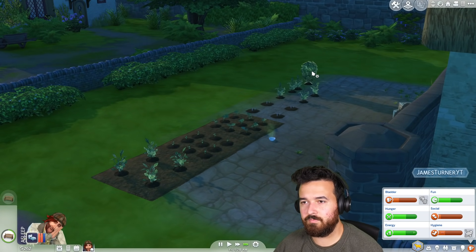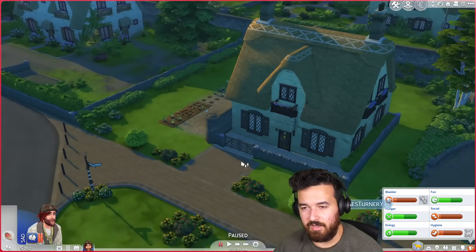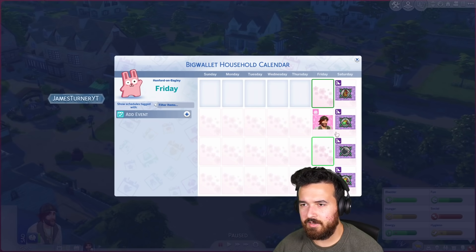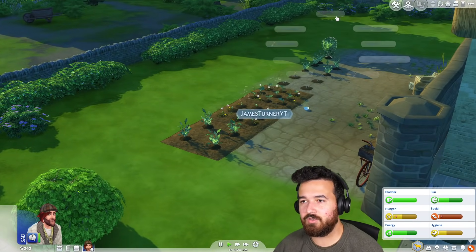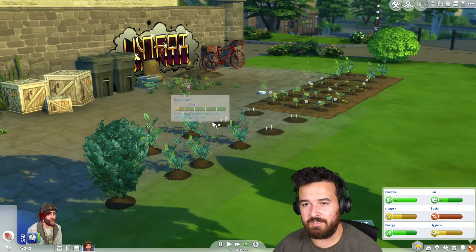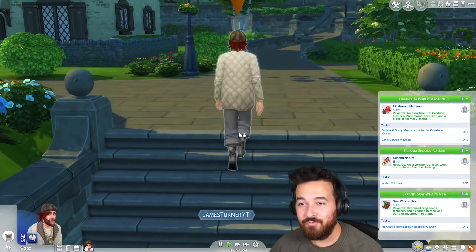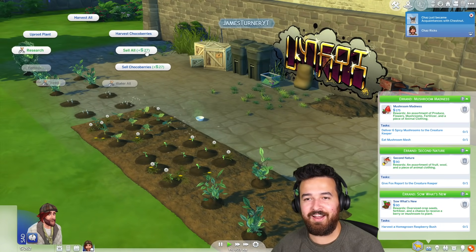Maybe by morning this chocoberry bush will have a harvest. What happened to my beautiful plants? It is harvestable! Let's go use the bathroom first. Use bathroom — I'll just use it a couple more times to get my hygiene up. There's a festival on — no, tomorrow. Saturday is the chicken fair. I don't have any chickens yet. Let's go harvest my plants — my chocoberry bush. Watch the fox — watch the fox! Quick, hurry up — get back here! Oh my gosh, yes! Give fox report to creature keeper — okay good, we finally did that one too.